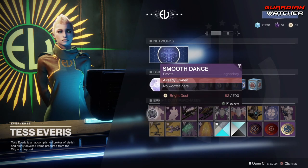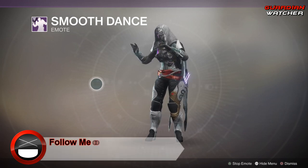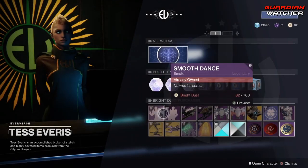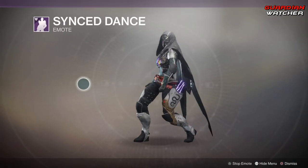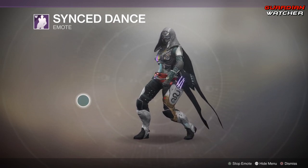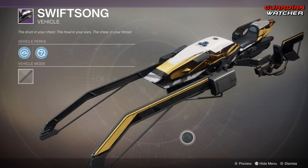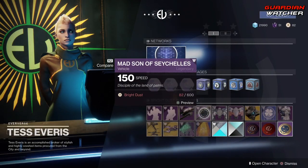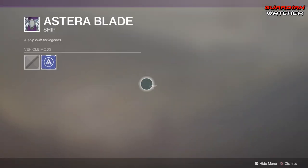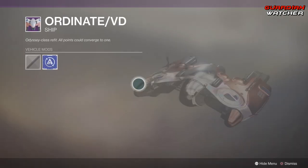Coming down here for the week, we have Smooth Dance and Sink Dance. Then we have a Vehicle Reskin, and another Vehicle Reskin. Two ships: the Astro Blade as well as Ordinate VD.